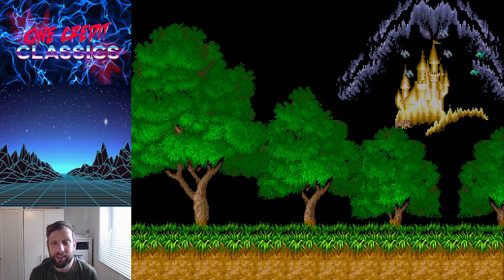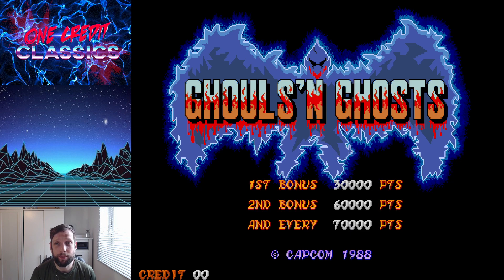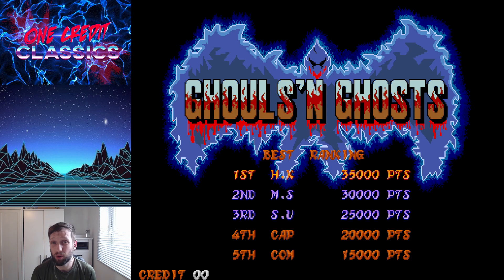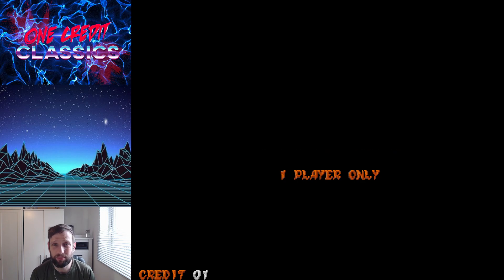Hello my good friends and welcome to One Credit Classics. Those of you who watch the live streams will notice that last week we had a go at Ghouls and Ghosts — weapon roulette, where every time a chest spawns I've got to take the weapon. We're going to play the world ROM of Ghouls and Ghosts — the Japanese one's the hardest, the USA one's the easiest, and this one's the one most of you probably played.